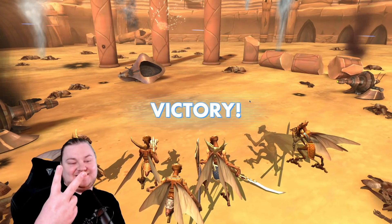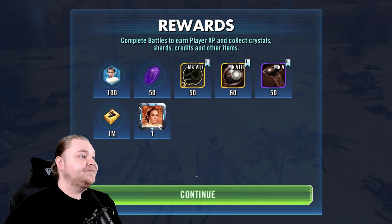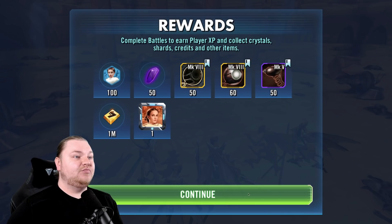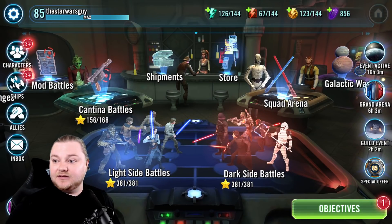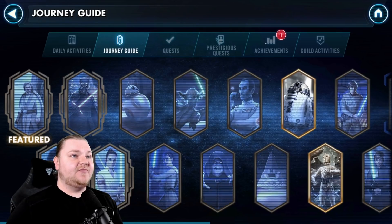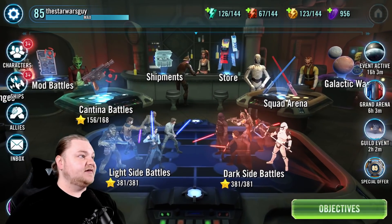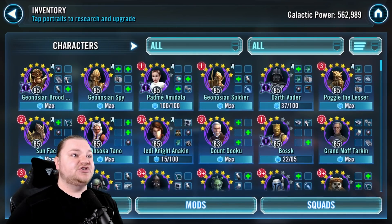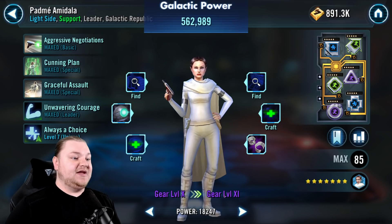Two tries — or was it three? I don't remember. At any rate, we now have a new portrait. We now have a seven-star Padme Amidala! Two tries — I expected that to take many more, and it did not. There you go, people. Geos — this is the way. Let's do a little farming here. I don't think we have the cash to upgrade her just yet — we do! Boom, done. Padme in the house.